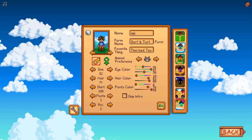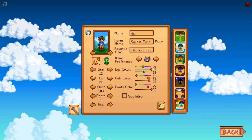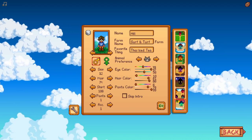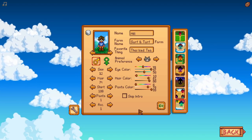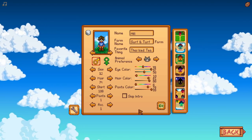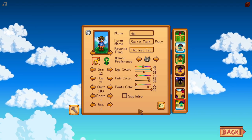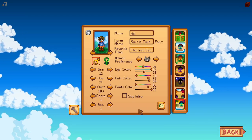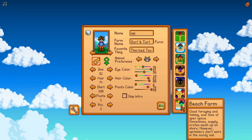Character setup is done — hair color, eye color, a cute little gray kitty cat, and a J-for-Joja shirt. The one extra thing I did was remix the mining bundle, so the rewards at the end of the mining floors will be randomized. That might make mining really hard, but it's a fun challenge. We're on the beach farm and ready to go.